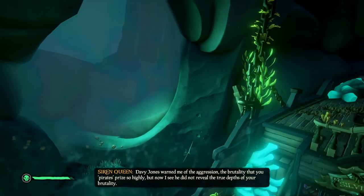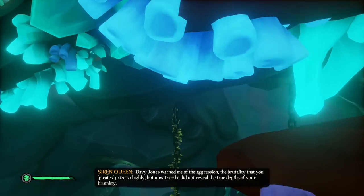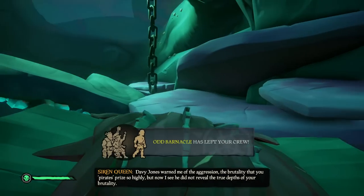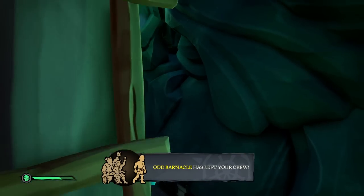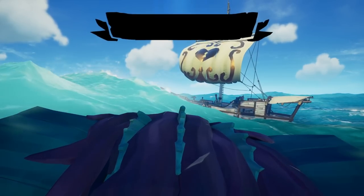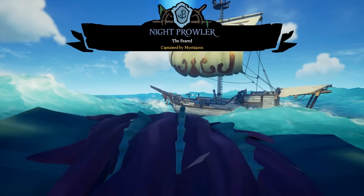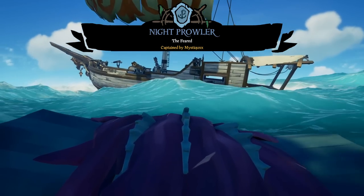The chest of everlasting sorrow is slightly different than the normal sorrow chest, in the sense that it does not stop crying — whereas the normal sorrow chest will cry for a minute or two and then stop for a while. This was going to make sinking someone so much easier. One kraken fight later and a long swim to the surface, and we were ready to hunt down some ships to sink them with the chest.